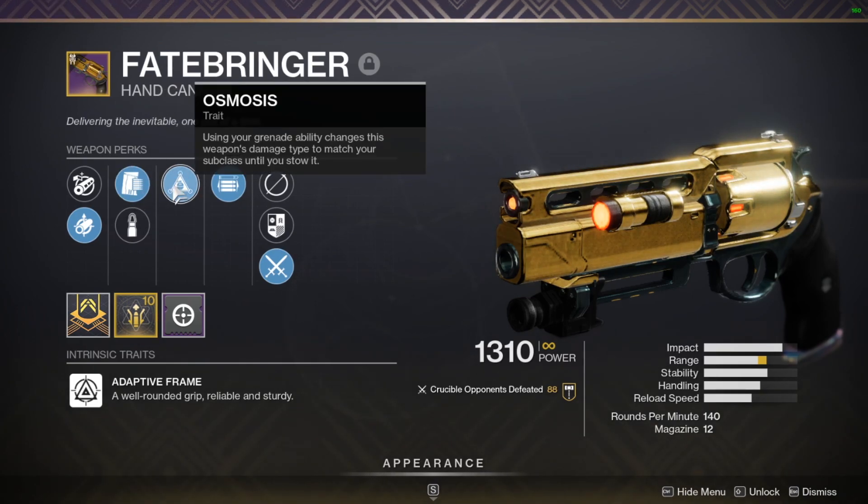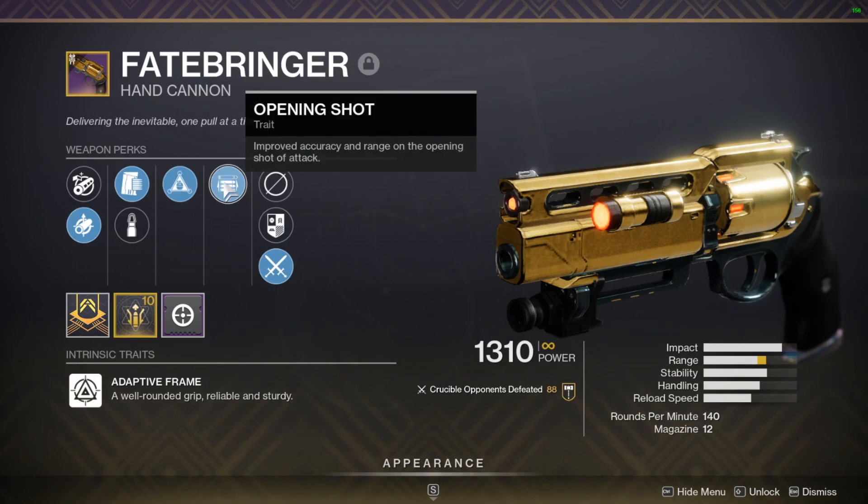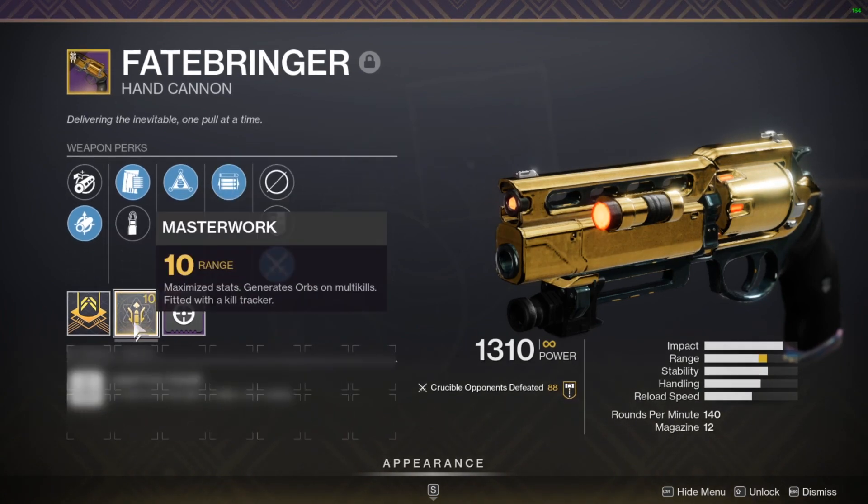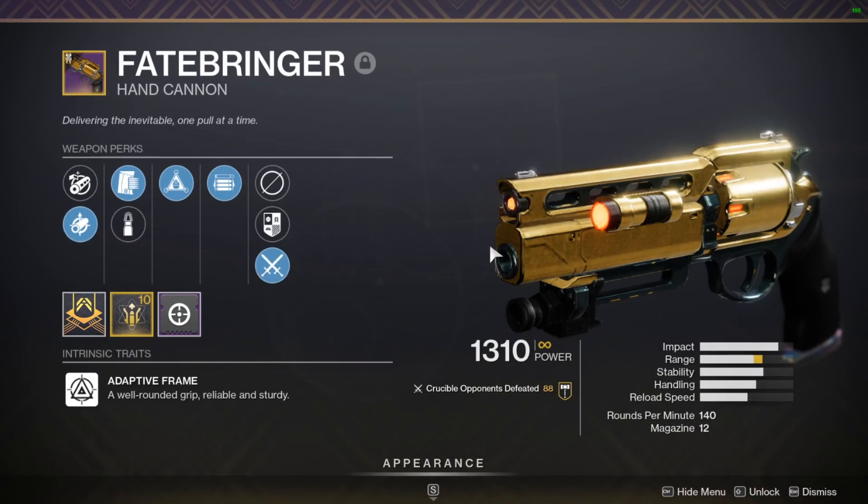Killing Wind here would be nice, but I'd also really like to try the Rewind Rounds perk which came out this season — that seems pretty interesting. I would prefer Killing Wind though. And then for the last column, Opening Shot which I already have, or possibly even Kill Clip — I'd like to try that out for the extra damage.